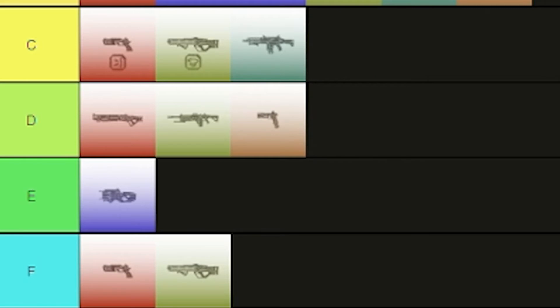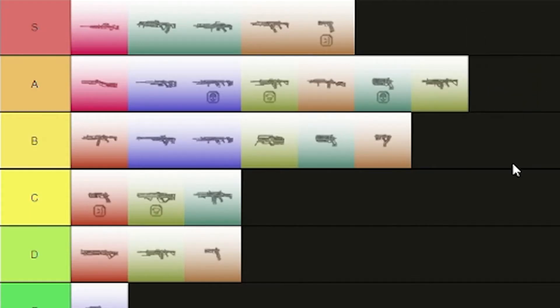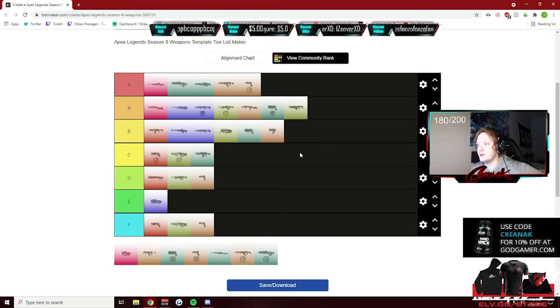The RE-45: E tier. P2020: F tier. P2020 with Hammerpoints: S tier — that thing beams. The Volt, I'm gonna give it A tier, definitely A tier. The Volt is a nuts gun.